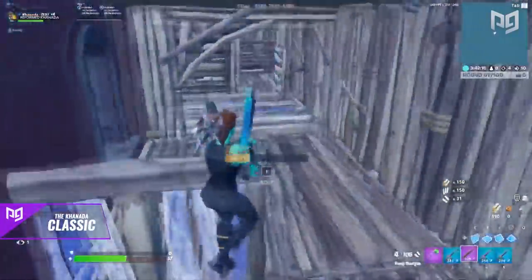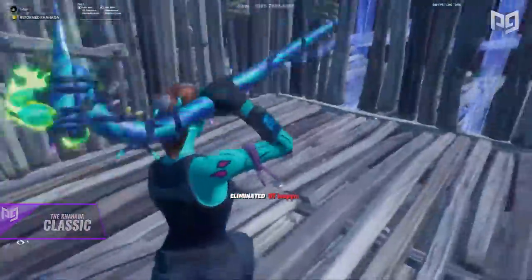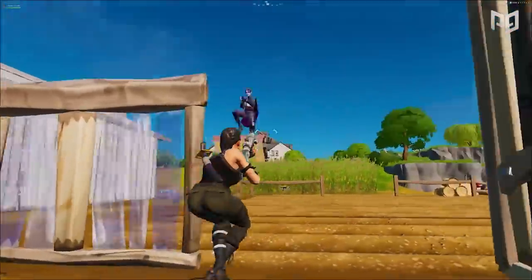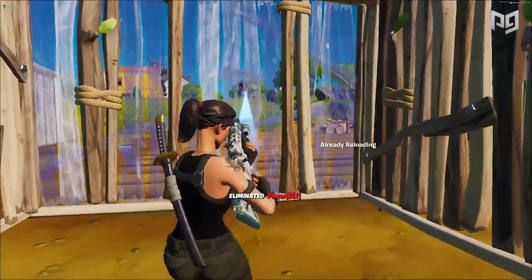Here's a quick clip of Kanata using his own technique to completely destroy a player. The Kanata Classic is one of the best techniques available in box fights due to the ease of use and versatility of the edit. Head into creative with your friends and practice this edit over and over until you can consistently pull it off in fights.